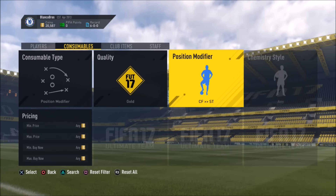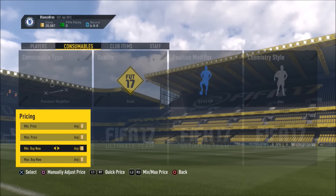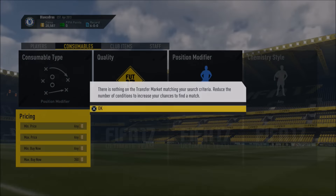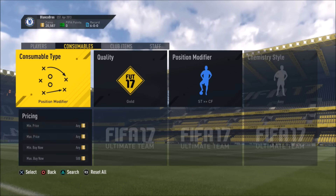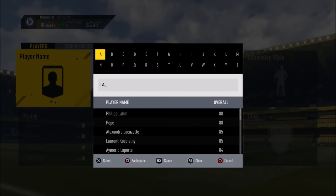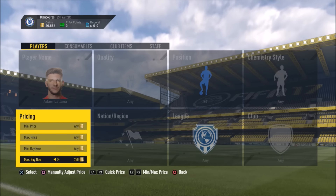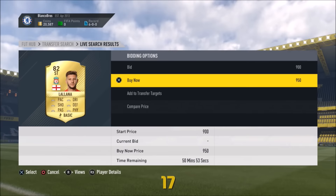If it is the other way around, then you can just look for other position modifiers, such as Striker to centre forward, and see if it actually makes profit. If it doesn't go for a lot of money, then you could still use it. Usually they'd be more expensive in Striker, but they aren't in this case, and we actually saw Lallana earlier for 950 coins, which we're going to go ahead and pick up.